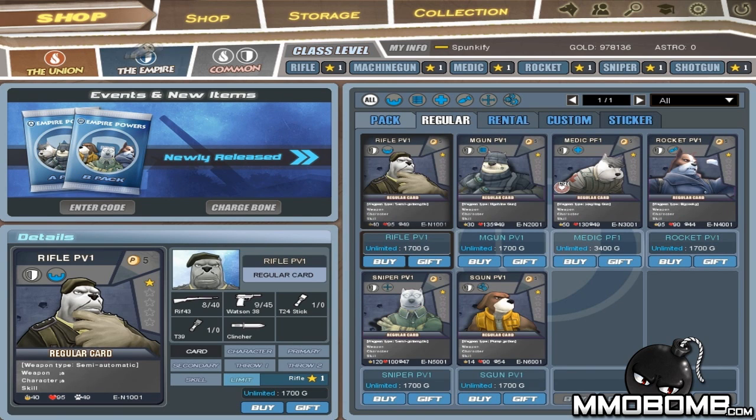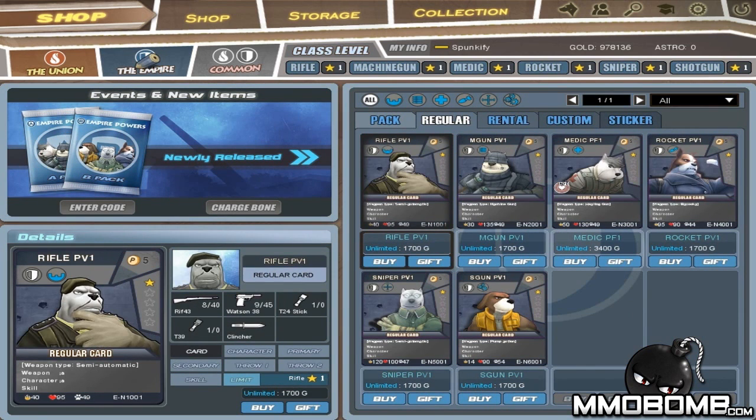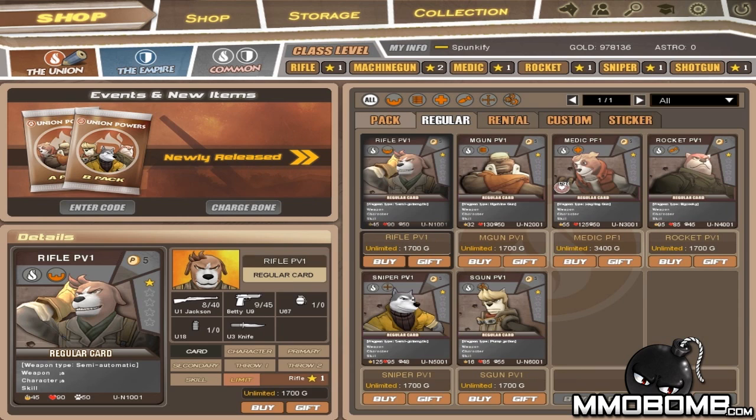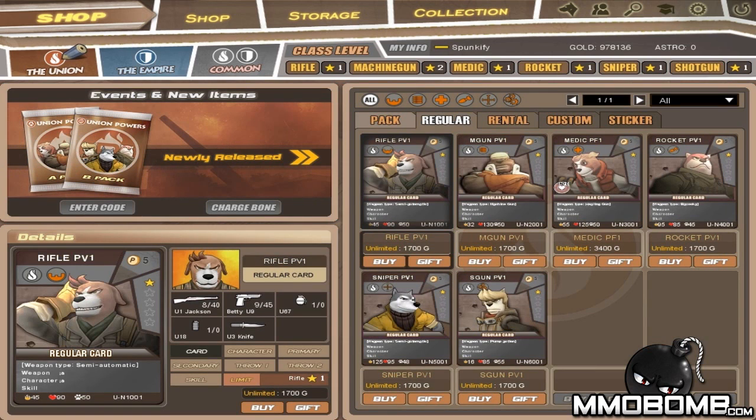There are two factions: the Union and the Empire. Beyond having different cosmetic options, each also has their own set of cards. It doesn't seem like each faction has entirely different cards, but it does offer two different sets of cards to collect, and collecting different sets is a big thing in this game. You can get these cards from playing games or by purchasing them in the shop.